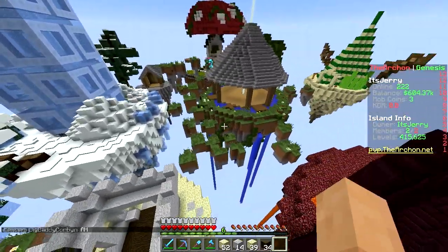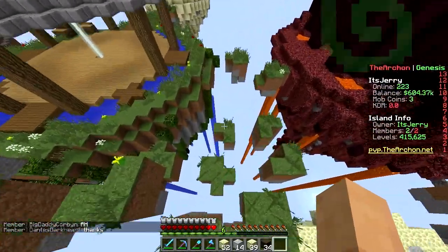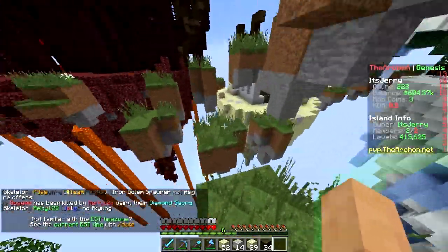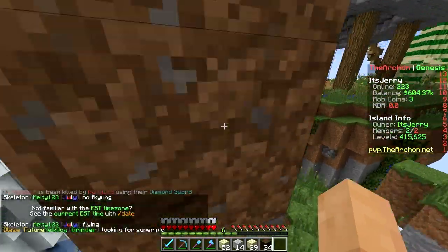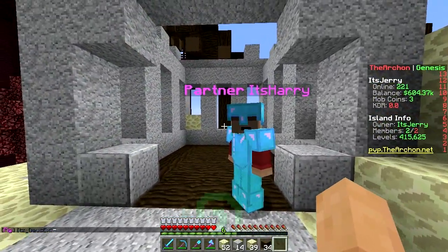Now we've got some height difference, and eventually we'll put more islands up in the sky. This is a working parkour too — it works! I have Bunny Hop. We currently have an unused robot, which is another great feature on the server.